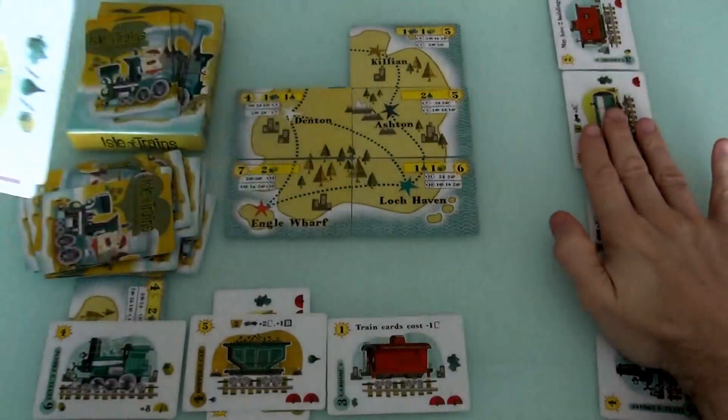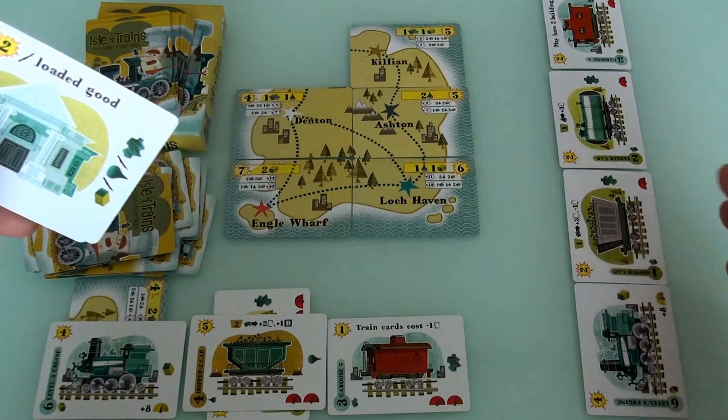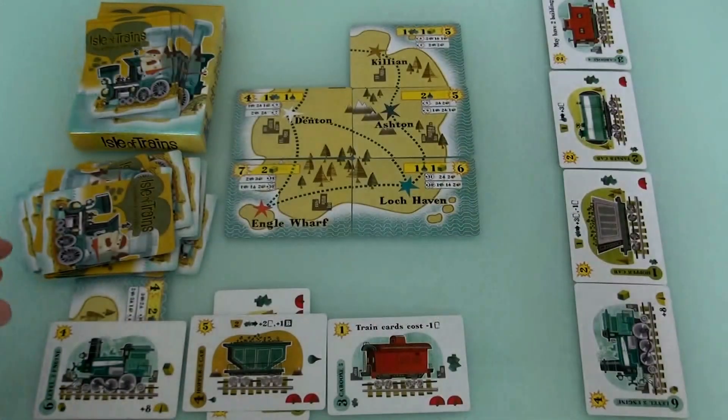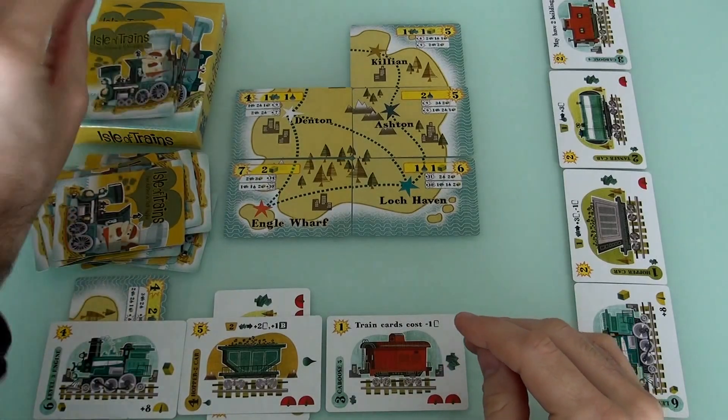So that was Jen's turn. Now she actually has 3 cards, whereas I only have 2. So that was her turn. My turn. I've got nothing in my hand. And so I guess I'll just draw a card for 1.